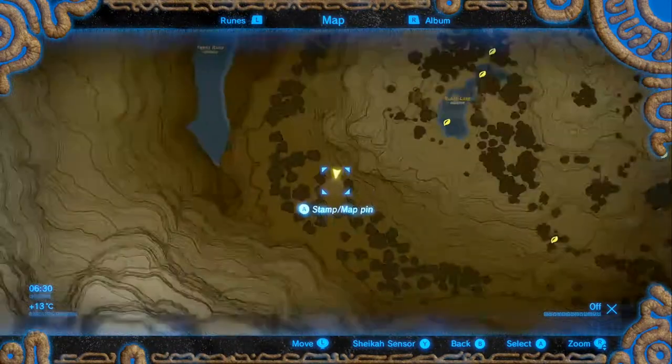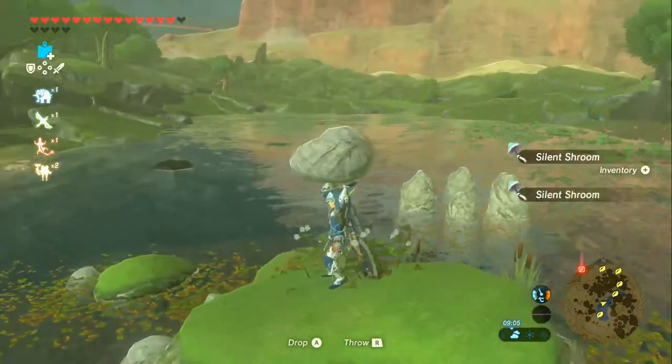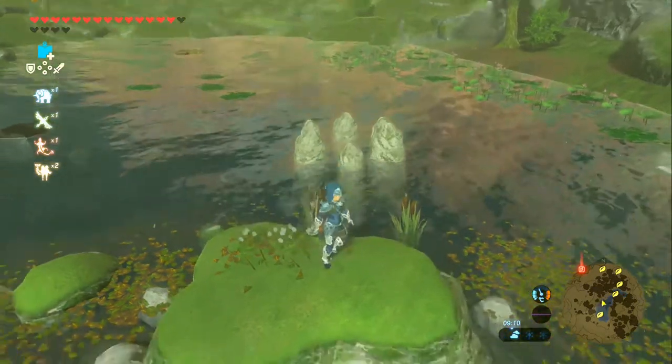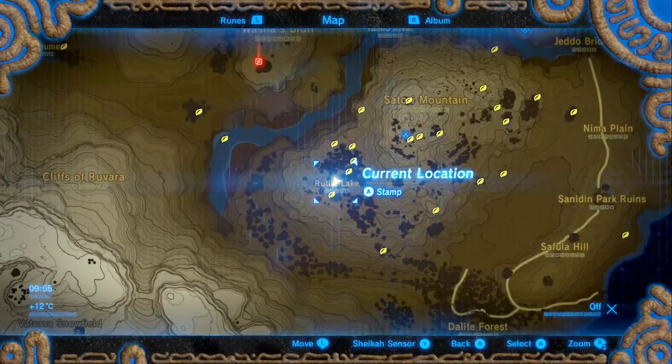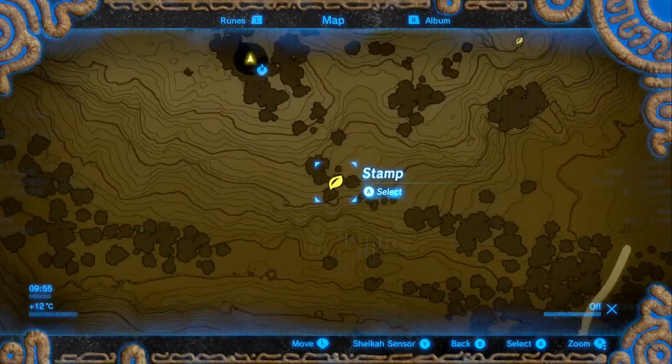It's underneath some leaves and underneath a rock underneath that. Next up we're going to Rutile Lake. Here we are in the lake and it is a throwing rock Korok. Up next we're not going to take on the other Koroks in the lake; instead we're going to go right down here to this forest over here and then go along.